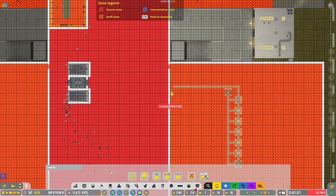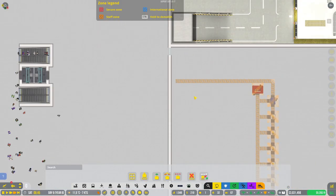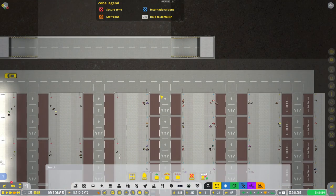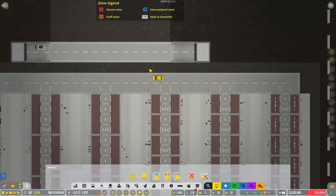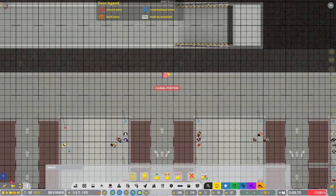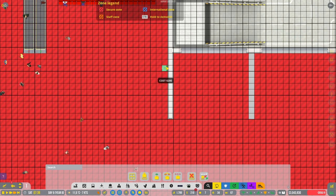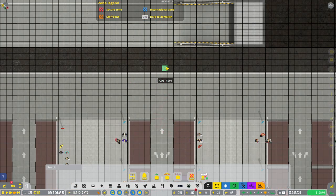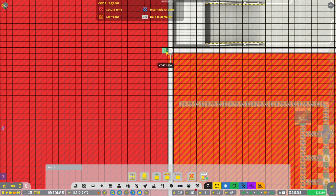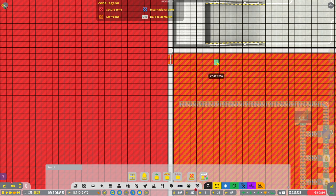High-speed escalator down. Do I need to put terminal under there? I might need to do that. Oh, there's something under there — darn it. But we can do it if we come up a little bit, so high-speed escalator up. I don't want it right there though — kind of want it at this side.